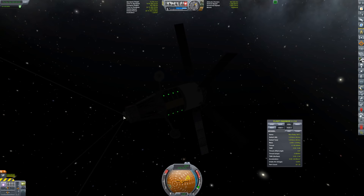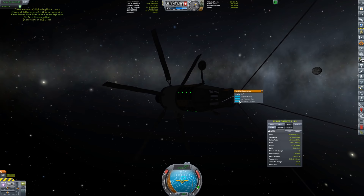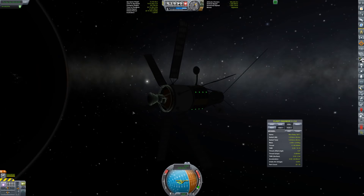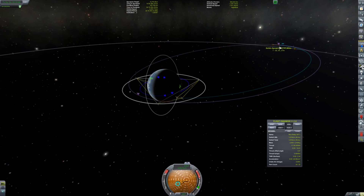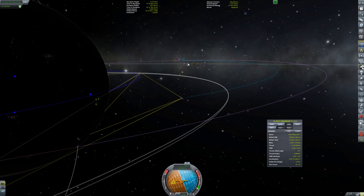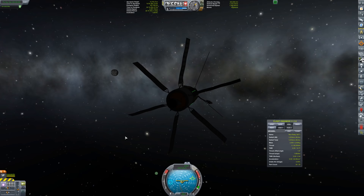We can do more experiments since we're now in high space over Kerbin. Let's transmit that data. The barometer says no atmosphere — makes sense. Temperature scan is already done over Kerbin, so those experiments are done. Because I decoupled, I actually threw my orbit off a little bit — Newton's third law. Let's activate SAS and see what I have to do to correct this. If I burn retrograde, does that solve it?